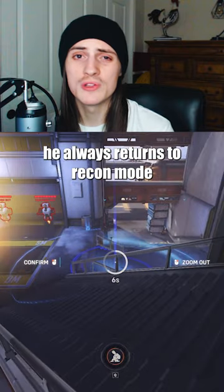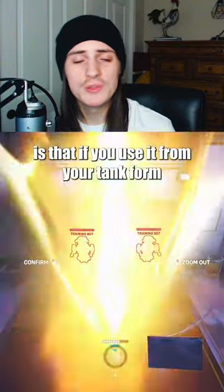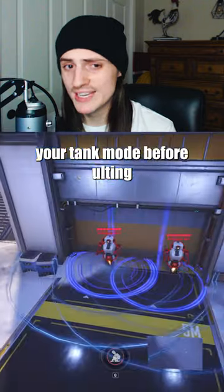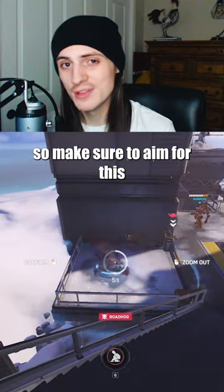Reduce Transform Cooldown: When Bastion's ultimate is over, he always returns to Recon mode, even if you had been in tank mode before. The problem with this is that if you use it from your tank form, your transform ability will always be on a 10 second cooldown after. So make sure to exit your tank mode before ulting. This way, the transform cooldown can start regenerating. Also, his ultimate can score headshots, so make sure to aim for those.